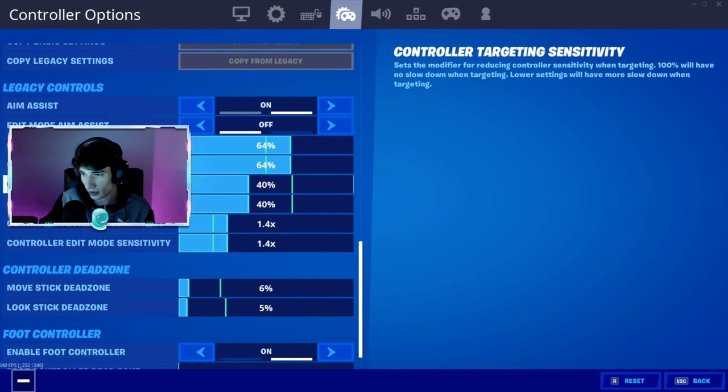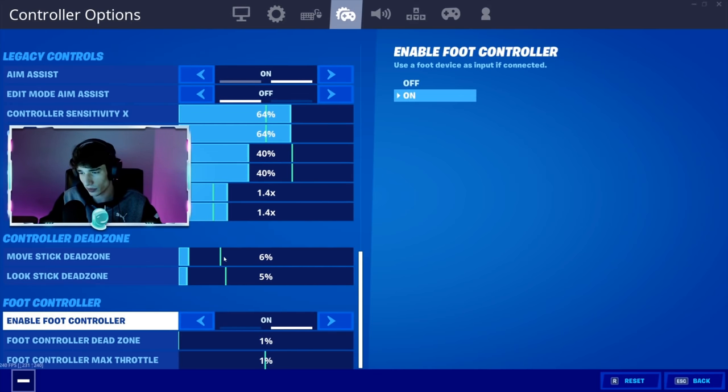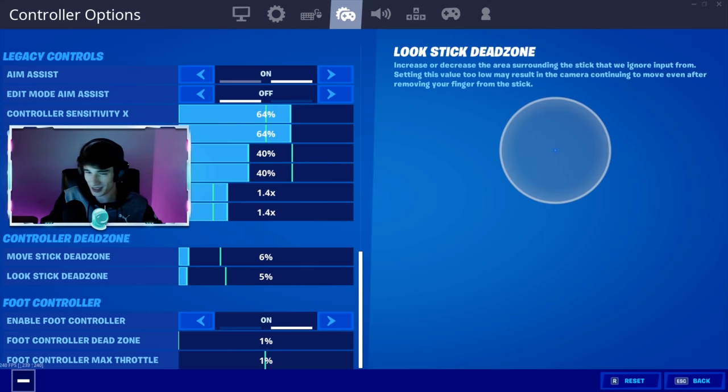Targeting and scope on 40, building and edit mode on 1.4. Left stick six percent, right stick five percent dead zones. Foot controller on with the lowest possible dead zones. Those are all my settings, hope you enjoy it — copy this, these are the best controller settings.